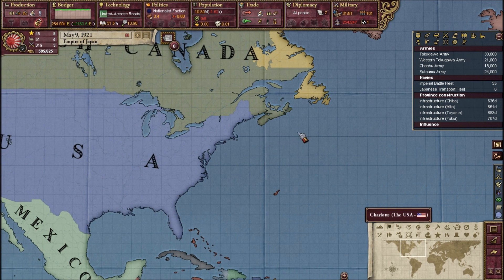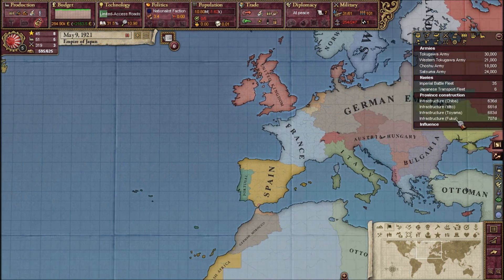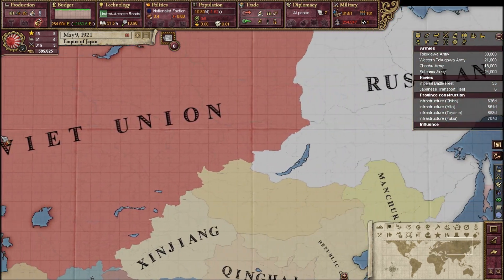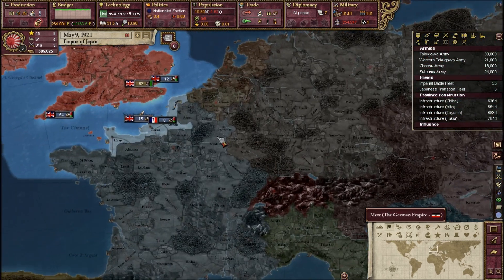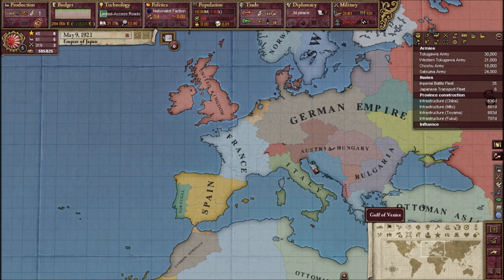In Kaiserreich, America never joins the First World War. With Russia bowing out due to their civil war, Germany presses on the Western Front, and eventually in 1917 or 1918, they break through in France, defeat the French, and then they defeat the Italians. So mainland Europe is locked down — the Germans are now only fighting Britain.